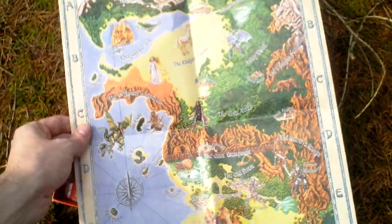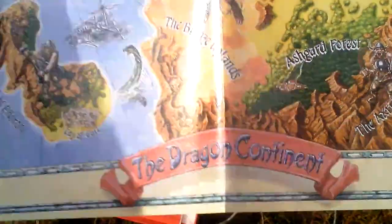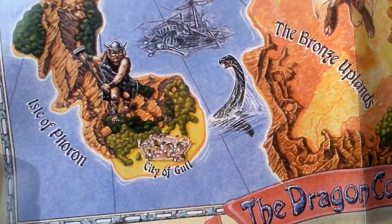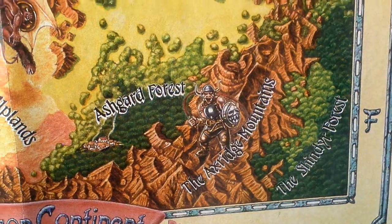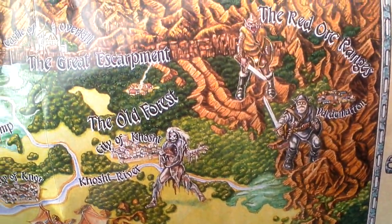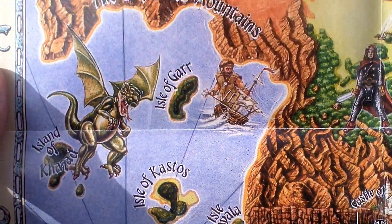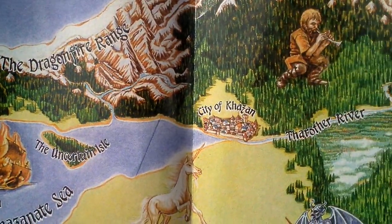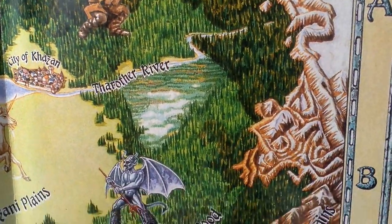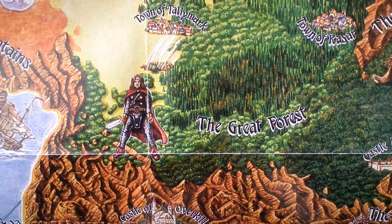This is a paper map of the game world. Let's take a look at some of the locations. It takes place on the Dragon Continent, as you can see. There are some islands and several locations that you will visit in this game.